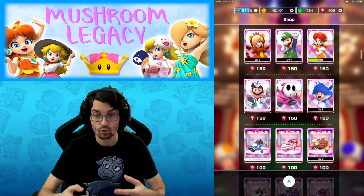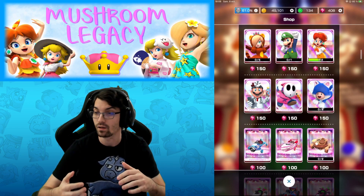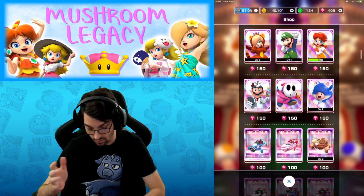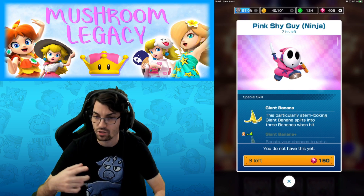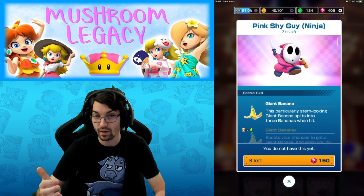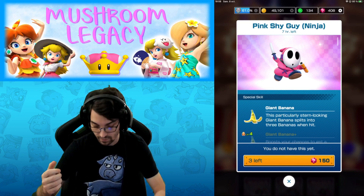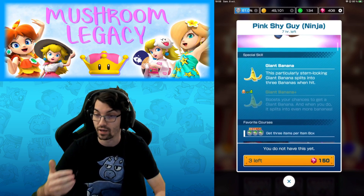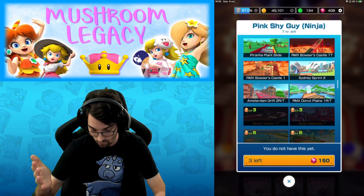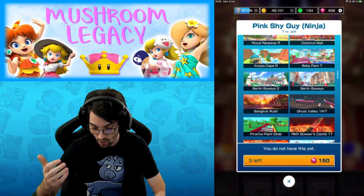It's not because you spend 150 rubies to get one driver that your account is going to do well — absolutely not. For new players, I recommend looking at today's example: I have Pinja. Pinja is a good example because this one has Giant Banana, which is a very good skill. For new players, your focus would be to get your account to level 4 to have the specialist ability, which for this one is Giant Banana Plus. Pinja has quite a decent number of tracks already, so for new players, having Pinja or Pink Shy Guy is a very good buy.